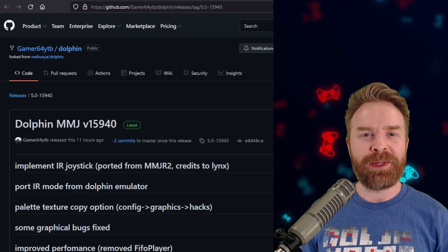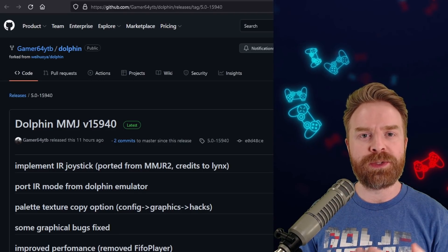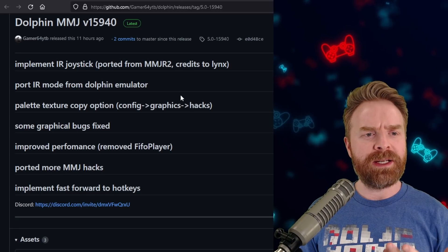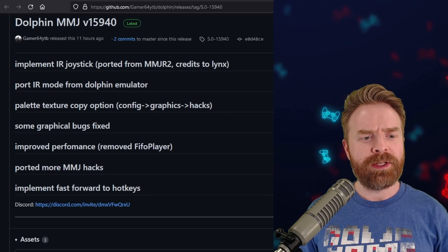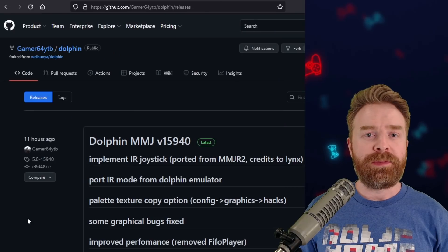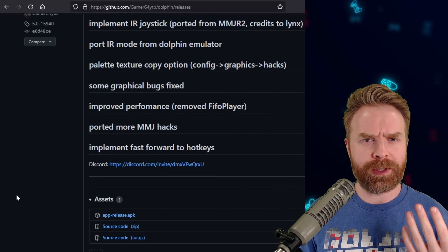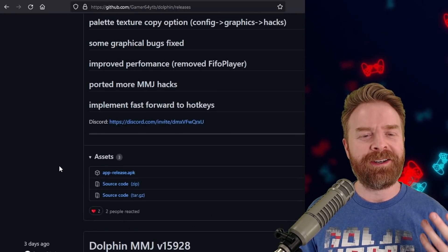Moving on — we're talking about Dolphin and Wii emulation on Android with the Dolphin fork Dolphin MMJ. This is not available in the Google Play Store. Dolphin MMJ is geared towards performance, where MMJ stands for subscribe to Mr. Sujano. This is not the original Dolphin MMJ — this is the recently revived Dolphin MMJ, thanks to Gamer64. This recent update seems to incorporate some stuff from Dolphin MMJR2. One of the things noted is ported more MMJ hacks — so if you're looking for greater performance, this might help. If you're having performance issues with the Play Store version of Dolphin, maybe check out Dolphin MMJ, Dolphin MMJR, or Dolphin MMJR2. There's no guarantee which one will work best for you — they all perform a little bit differently and I have done videos on them in the past. Dolphin MMJ seems to be pretty active, so it is worth checking out.